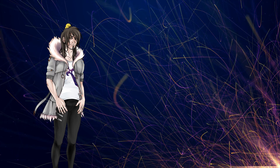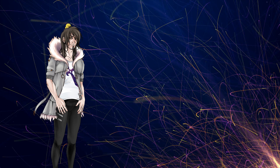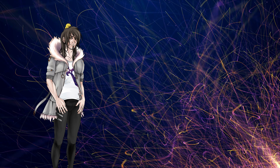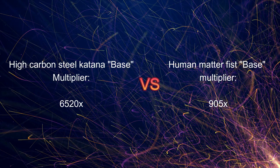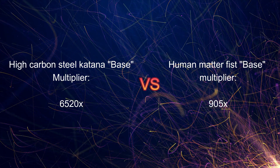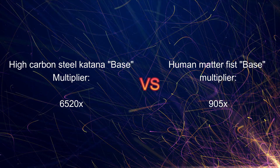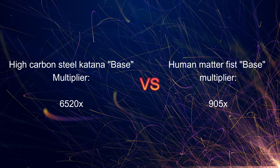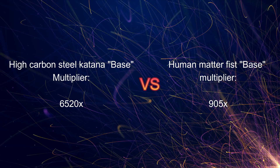I've been saying 'base multipliers' this whole time, so let's consider the full multipliers. Starting with a human hand — not a sword — unlike the sword's base 6,520 times multiplier, a human hand comes with just slightly higher than 905 times multiplier when factoring in the same speed but different density, different mass due to density, and a much different aerodynamic flow. But this isn't where it ends for the full multiplier.